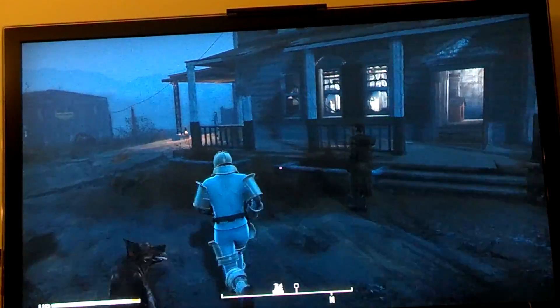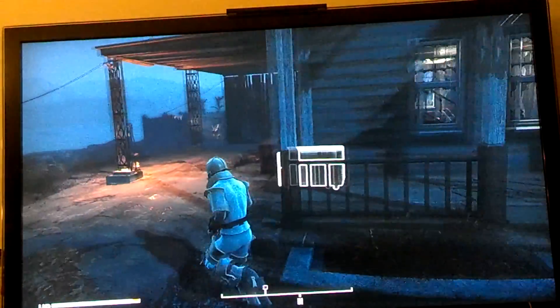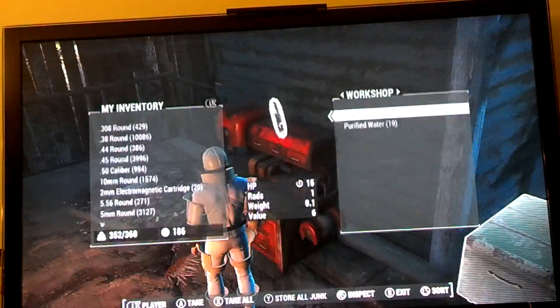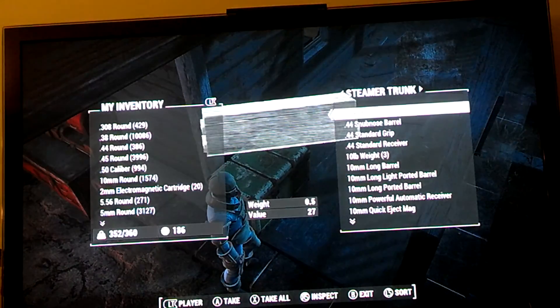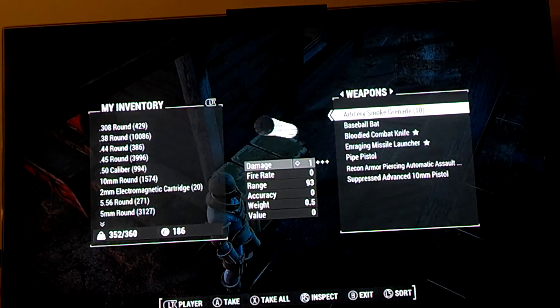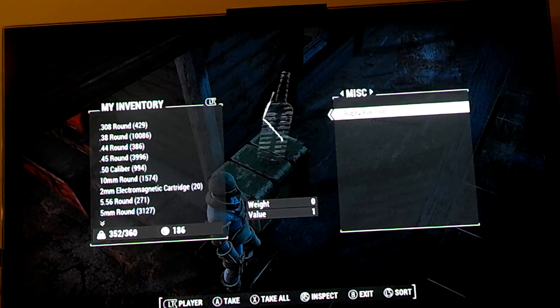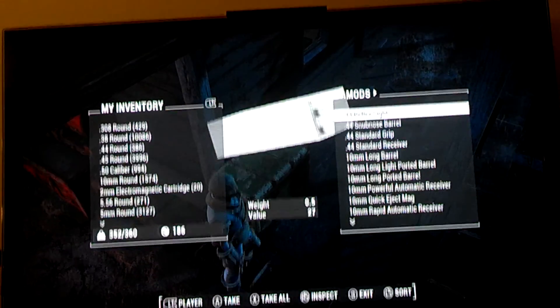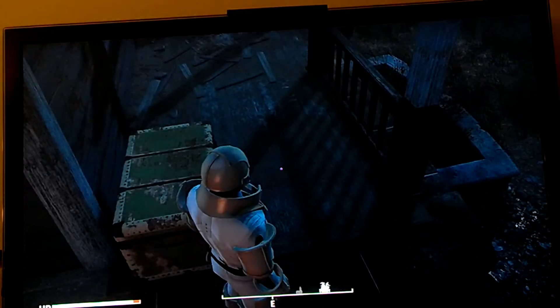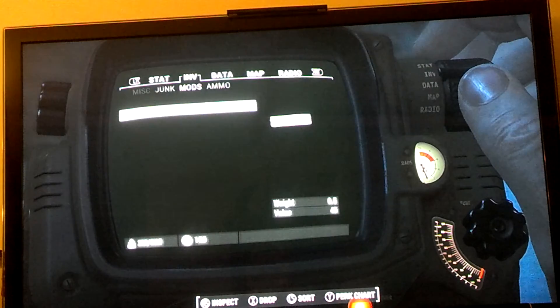What you're going to want to do then is come over here and you're going to want to take everything out of your workshop and transfer it to, like, a steamer trunk or something. Even your mods or something, because I don't think this is going to work with a bunch of mods in your inventory. Once you've done that, keep one mod in it.